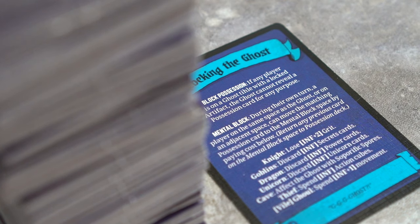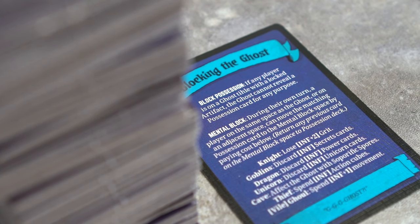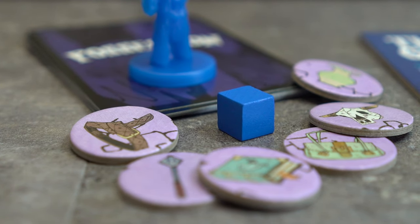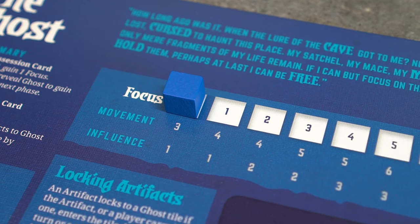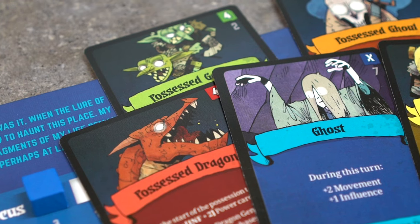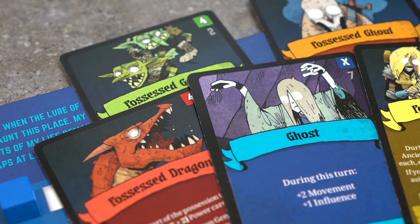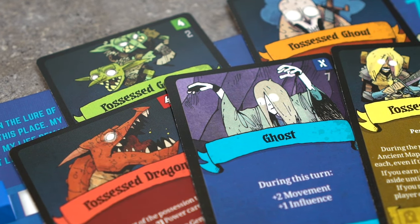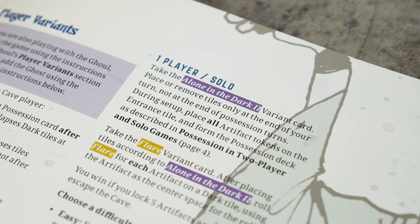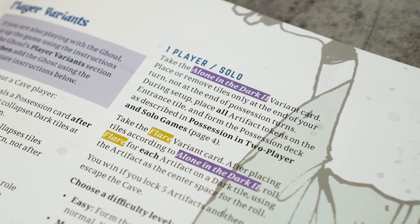Next, place the blocking the ghost reference card somewhere visible to all players. This is the focus cube, which is set to the 0 space on the focus track. Now, take these possession cards and shuffle them according to the following. If 3 or more players are in the game, possession cards for each role being used are taken, returning the rest to the box. If playing solo or 2 players, refer to the individual setups in the rulebooks.